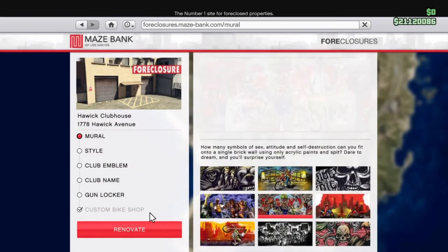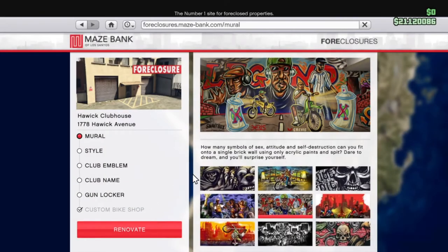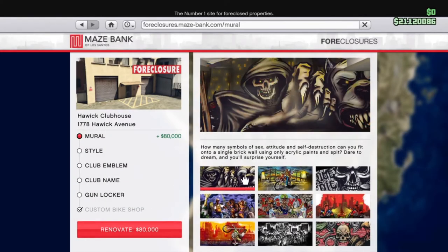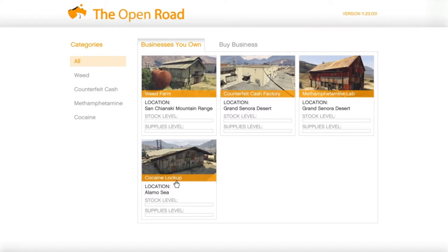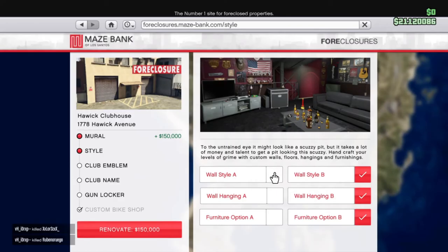At number two we have probably the other most important business, and that is the Biker MC Clubhouse. I'm also going to tie in the cocaine lockup and the methamphetamine lab. If you have these two businesses along with the clubhouse you can make a lot of money in GTA very, very quickly.